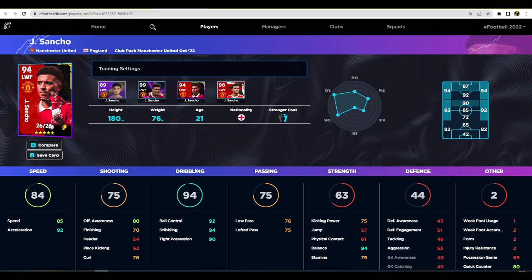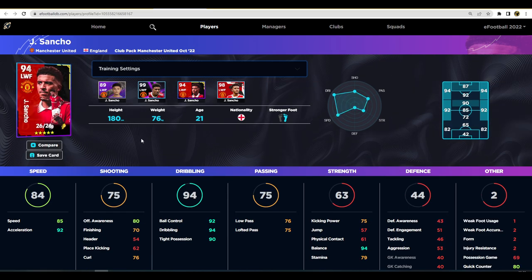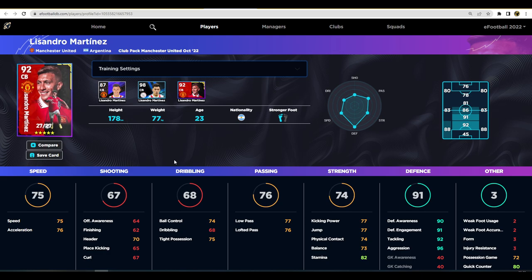We've got Sancho - these kind of wingers are a dime a dozen. I still think Anthony is one of the best wingers in the game. If you're looking for a left winger and don't want this pack, or considering the standard version, he's 100,000 GP. I'd also suggest Saint-Maximin from Newcastle as an extraordinary option. But Sancho has really good stats: 85 speed, 92 acceleration, 94 balance, 94 dribbling ball control, 92 tight possession, 90 - absolutely sick. You won't be let down by him as a winger.